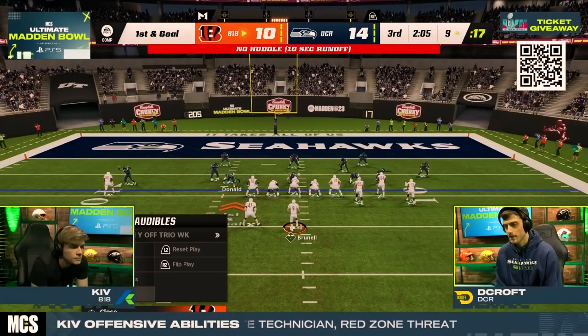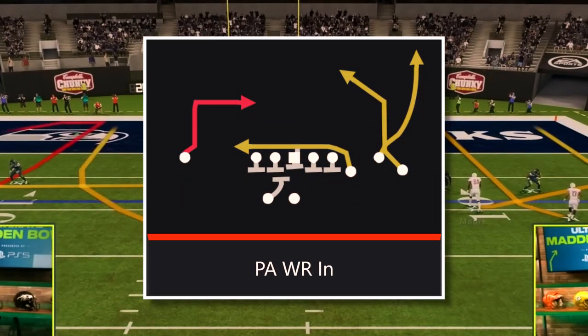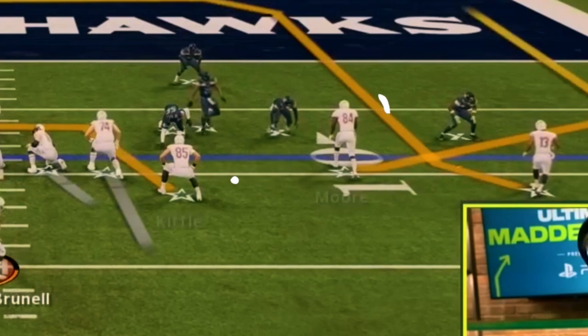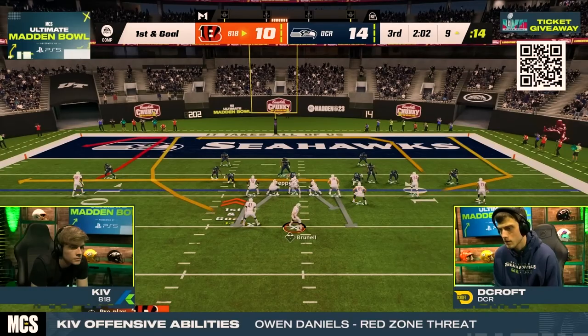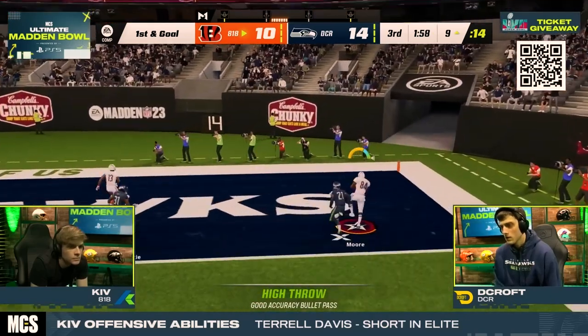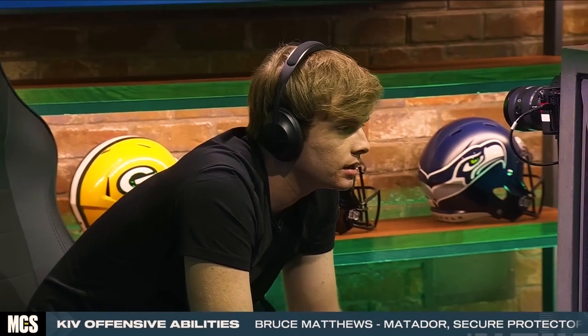On first and goal, Kiv ran a formation he hadn't used until this point in the game — PA Wide Receiver In out of the Wide Off Three-Wide formation. He noticed that D-Croft was playing a lot of press man coverage in the red zone, which opens up the wheel route to Herman Moore. As soon as Kiv saw the press, he threw a high pass by holding L1 on PlayStation or LB on Xbox and scored a touchdown to go up by three points.